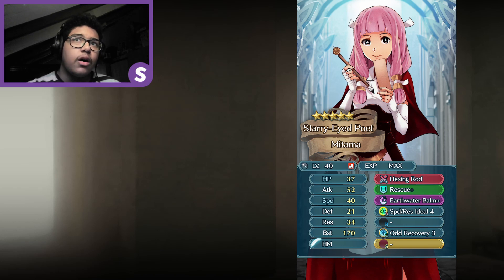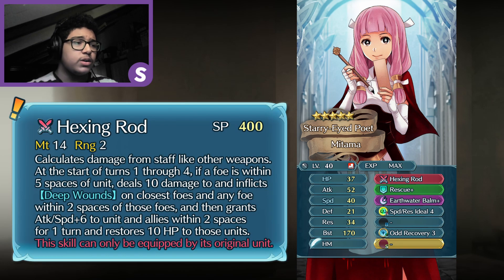Her main purpose is healing. I also gave her a bit of a different style because of her Hexing Rod, which is 14 Might, range 2. It calculates damage like a staff. It's basically a Rappel staff, but at the start of turns 1–4, if a foe is within 5 spaces of her, she will deal 10 damage to the closest foes and any foe within 2 spaces of them, and also inflict Deep Wounds on them. Then she will grant herself and allies within 2 spaces Attack and Speed plus 6, and heal 10 HP to herself and said allies.